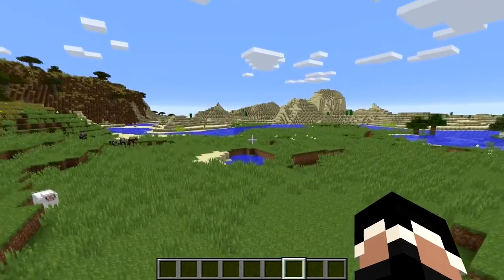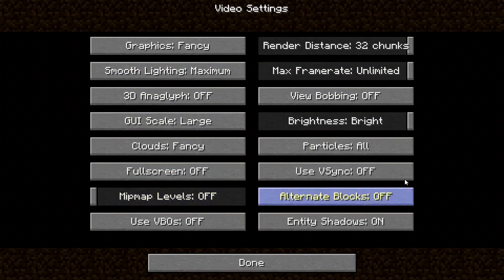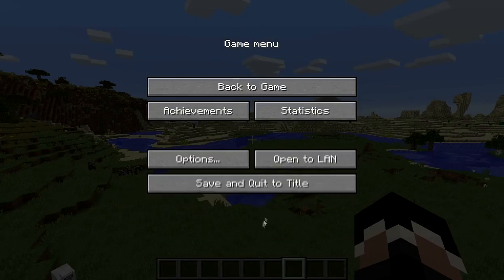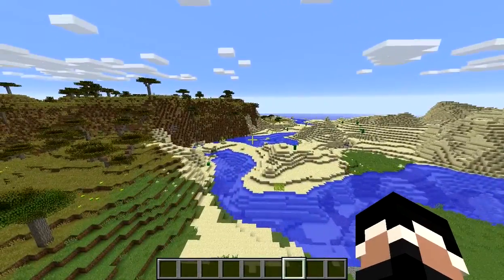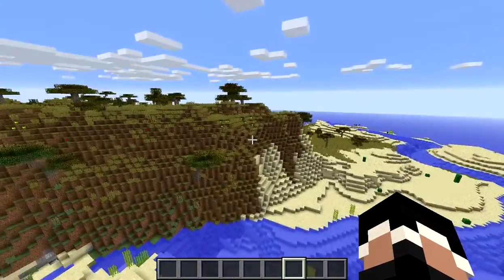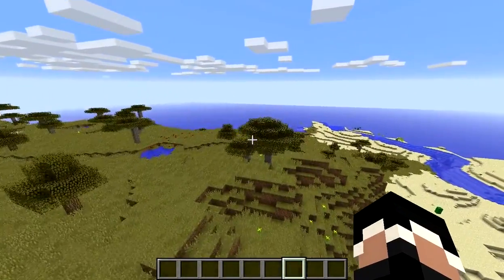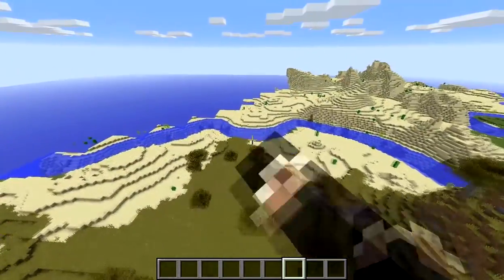So now I'm on a world. I have the best settings you possibly could have in Minecraft — you can take a look at them if you want — and we got a lot of lag as you can see. I drop down to 30 FPS all the time and it's lagging a lot. So this is not how you would like to have your gameplay look like.